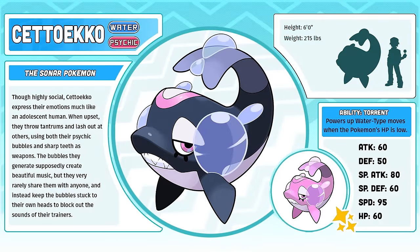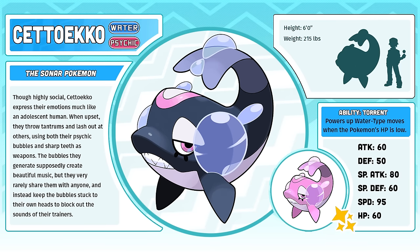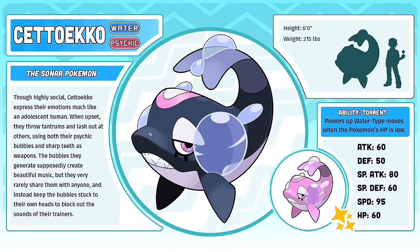Seto Echo, the Sonar Pokémon. Originally, the Pokémon designs that would become Poresight, Seto Echo, and Bathy Gigas progressed from a dolphin to a whale into a manatee. I wish I could find those old sketches — maybe my mom still has them somewhere. I decided pretty quickly, though, that keeping the designs all as cetaceans was way cooler. Sorry, manatees. Maybe one day you'll get a cool Fakemon design.